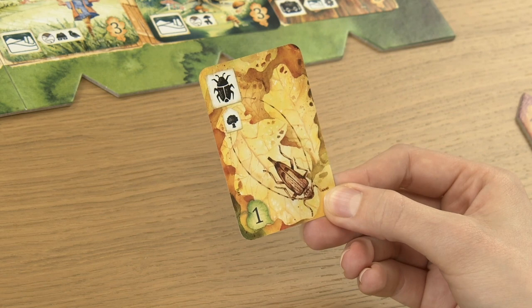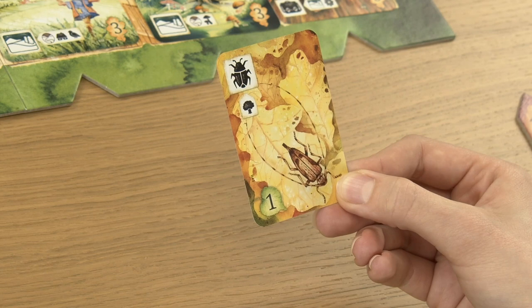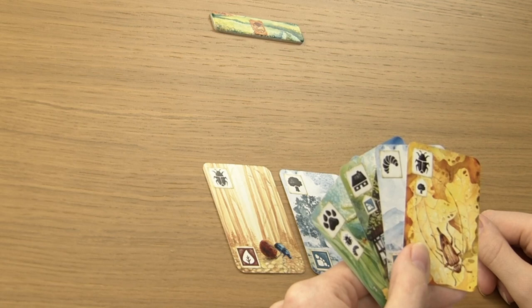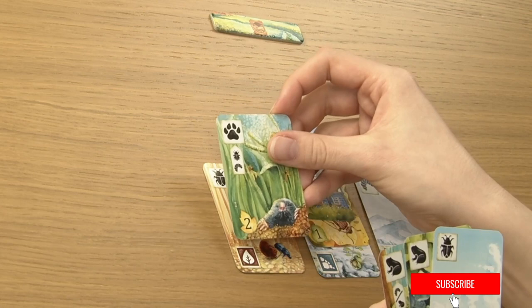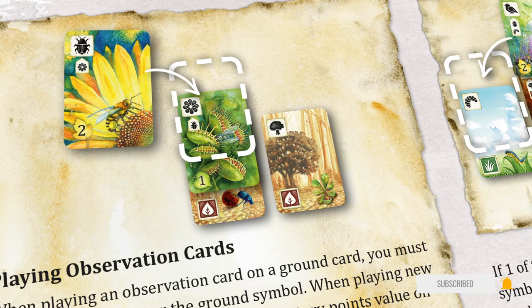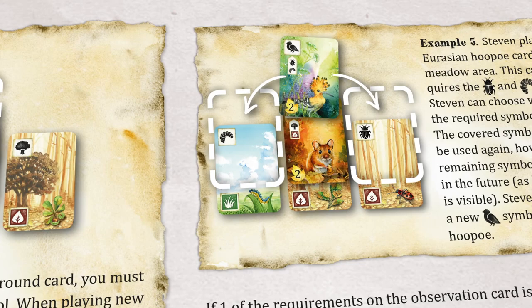You can recognize observation cards by their vertical arrangement and victory point values. You can play an observation card on top of a ground card or on another observation card if the requirements are met — meaning your meadow area has all the required symbols visible. The requirement symbols appear in the middle section of the card. Place a card with one requirement symbol on top of a card with the required symbol. For cards with two or more requirement symbols, place on a card that has any of the required symbols, but all required symbols must be visible before you cover one. Cards requiring a ground symbol must be placed in a column containing that ground symbol at the bottom.